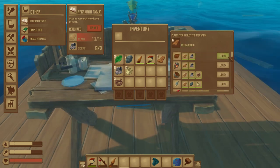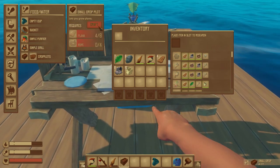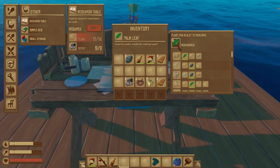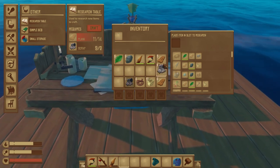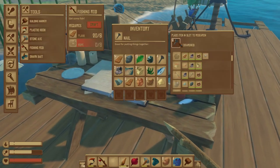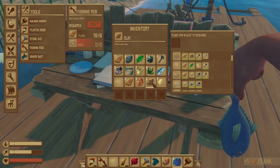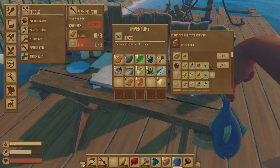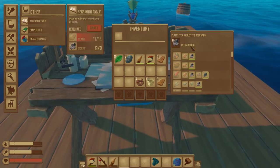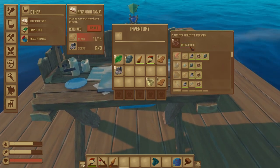Early resources you can research at the table include planks, plastic, palm leaves, rope, stone, scrap, and nails — but also higher-grade materials found while exploring, like vine goo, hinges, bolts, copper, and metal ingots. An important note: researching an item consumes it. However, if you put in a stack, only one is consumed — for example, putting in 16 planks leaves you with 15 to remove and place back into your inventory.